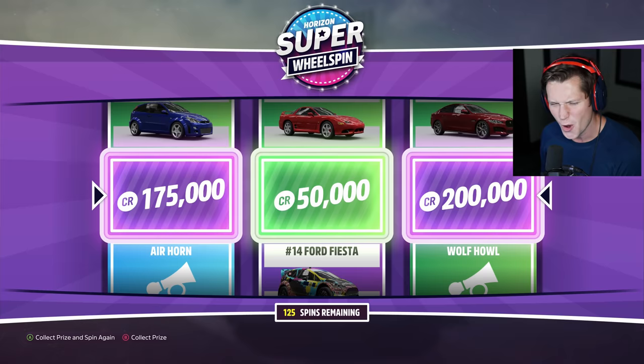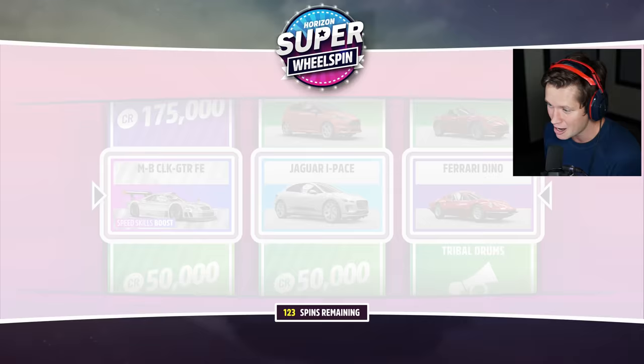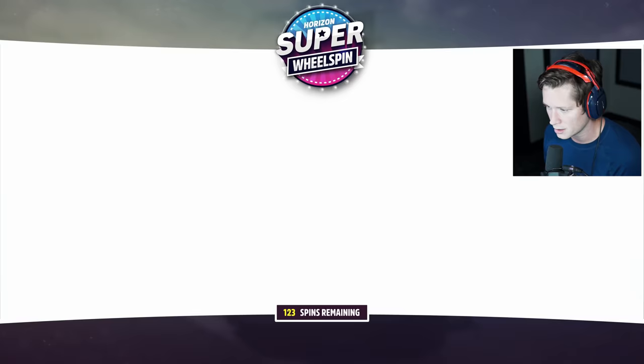$320,000, $425,000 — what?! Let's go! Pink fitted cap and 275K. I'll take clothes all day if they've got some cash attached to them. Some yellow utility trousers — those actually aren't bad, kind of some jogger-looking things. We started off really hot getting cool cars, and now we're getting all little junk stuff.